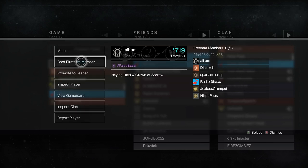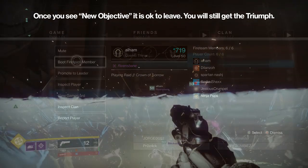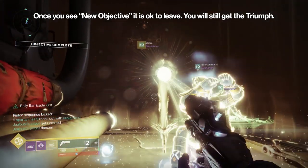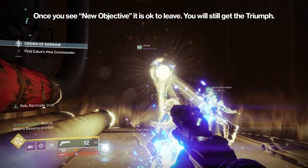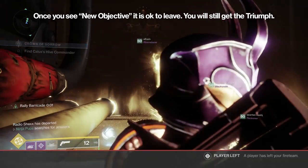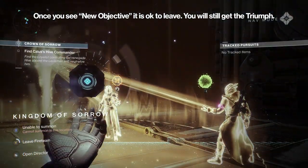A titan can simply swordfly across the entire jumping puzzle while one player watches the roster ready to boot them if they mess up, and everyone else can hang back in the first encounter area near the chest waiting for the titan to finish. Once the titan makes it across and gets to the next encounter area, you can promote the titan who made it to the third encounter, and everyone can leave and rejoin to spawn right next to them. You can also just jump across all the now-raised platforms if you're confident enough. Honestly the jumping puzzle isn't that bad, but if teammates are terrible at jumping there's no shame in leaving.